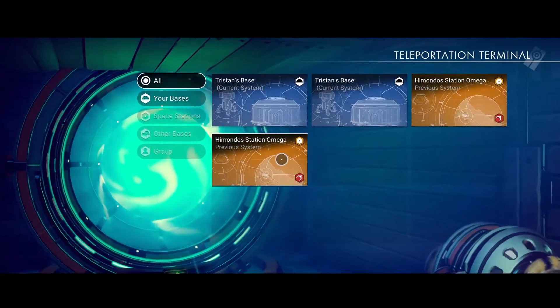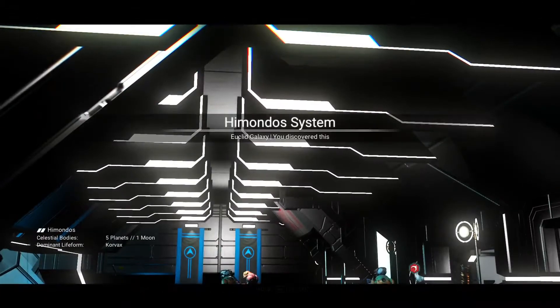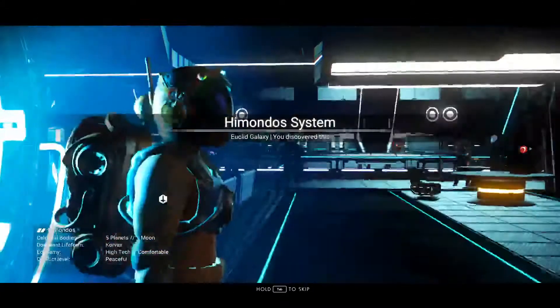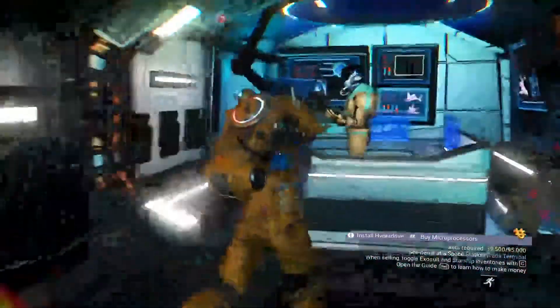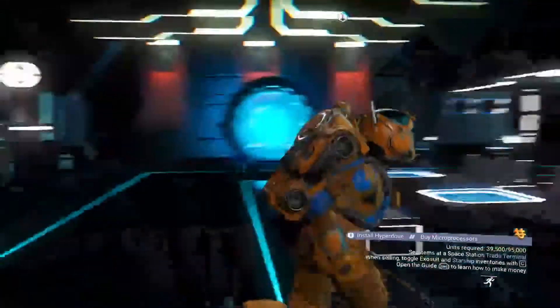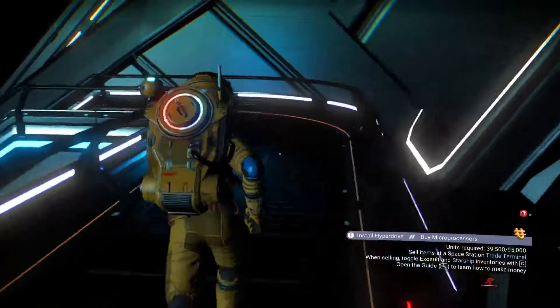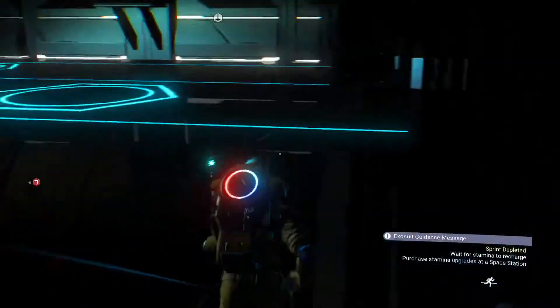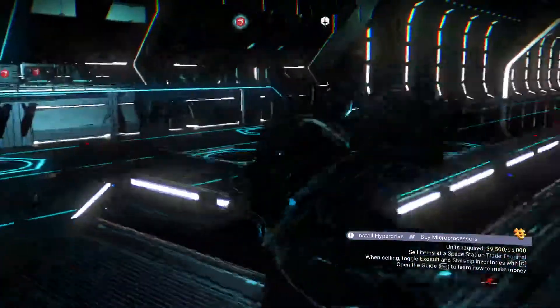Can I use this? Yes — teleport here. Alright, I made it back to the space station in the Himondo system, which apparently I discovered even though there was already people here — but we won't ask how that matters. Mission agent. Okay, I can't talk to him yet — I couldn't understand him. The vendors are mostly on the other side. This is a really small space station for how big the outside looked.